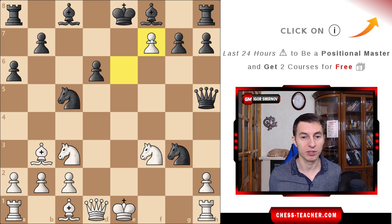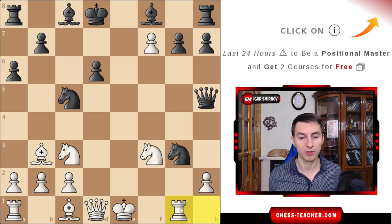Fischer then played one more in-between move: pawn takes f7, check to the king, winning a pawn and forcing the king to move. Only then did Fischer finally move his rook away from danger — rook g1, attacking the knight. It turns out black can't capture this pawn anymore because it is defended. Therefore black has nothing to do but move the knight back to f5.